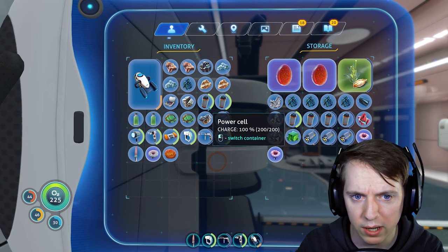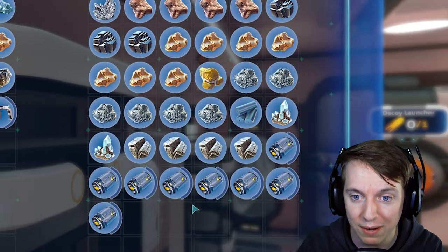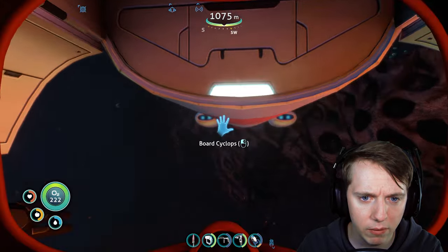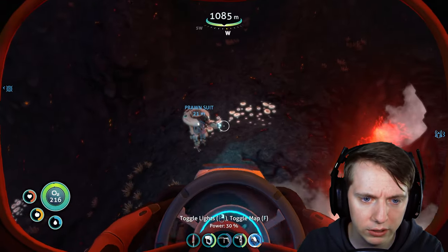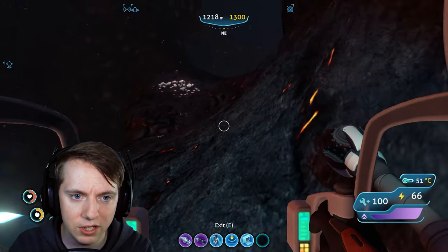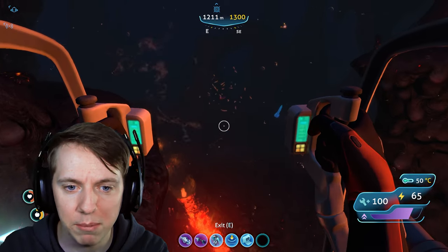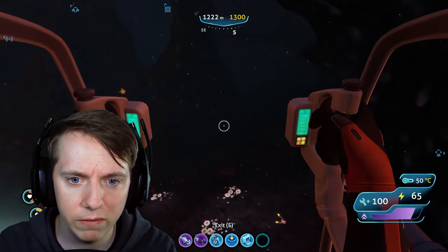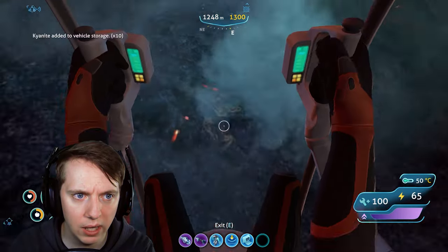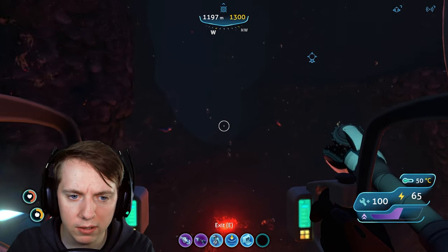Let's get in this Cyclops real fast. Where are we at on energy levels right now? 33%. We do have one extra power cell - let's add those in there. We have so many batteries - oh my gosh, we need to get a charger in here. I don't have the right ingredients for a med kit. Here's the kyanite! Now we need four kyanite, but we'll obviously get as much as we can while we're down here. We got 11 - that should be more than enough.